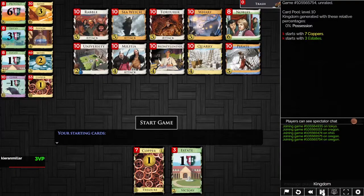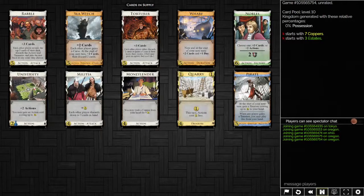Here there is Potion as special setup for University. We've got Wharf, Sea Witch, University and Nobles as villages, and Quarry. There's a Wharf engine here — University to gain Wharves — and you've got Sea Witch as well, plus Moneylender to trash, but you cannot trash the curses. There's also Militia, Torturer, and Rabble — all this attack draw. And Pirate to get money if you want it. University is key here. Do you open Potion over Moneylender? Probably — getting Universities first seems a higher priority than trashing with Moneylender.